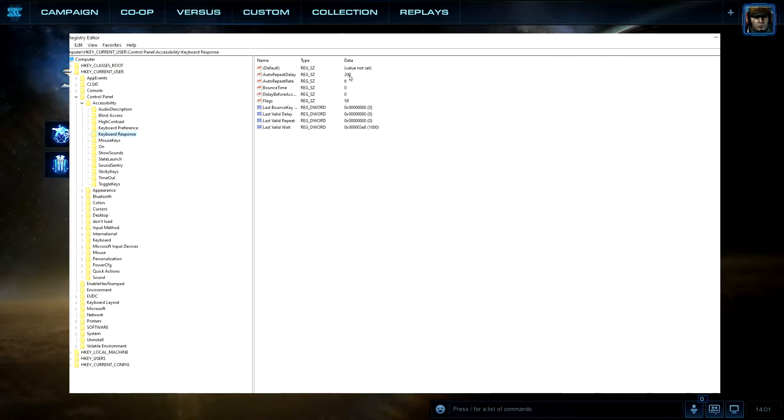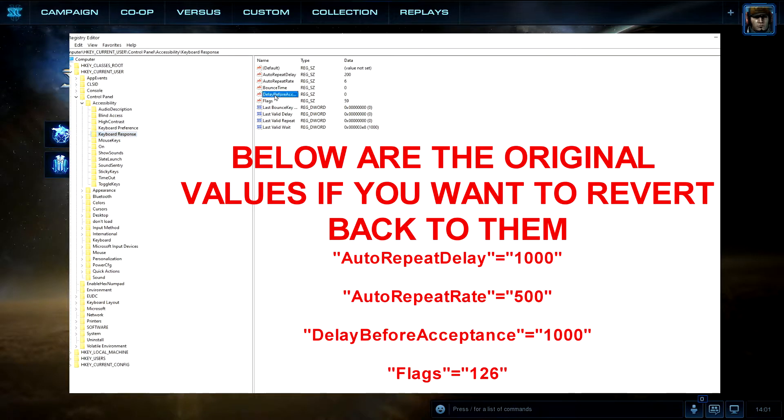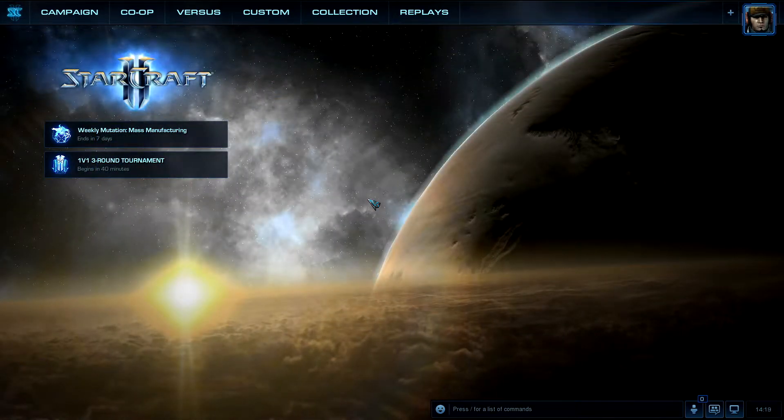From here we want to change four values. Change AutoRepeatDelay to 200 (originally 1000), AutoRepeatRate to 6 (originally 500), DelayBeforeAcceptance to 0, and Flags to 59. If something goes wrong, I'll show you the original Reddit thread where you can find your initial values to revert them.